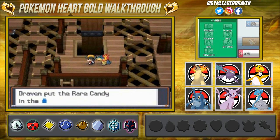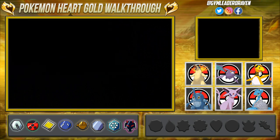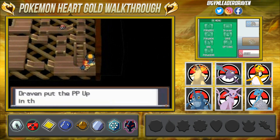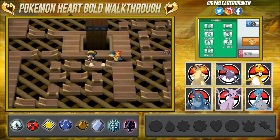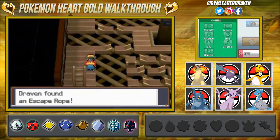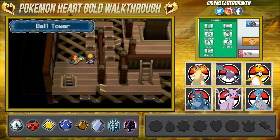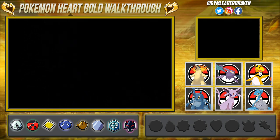Look at that — we found a Rare Candy! Now it's time to move on to the next level. This is a bit of a maze, so I'd suggest grabbing every single item before moving forward, because you can find rare items like Rare Candies. We're also grabbing an Escape Rope, which you can use if you get lost in here. I got lost like three times, and we went the wrong way so we have to go around.